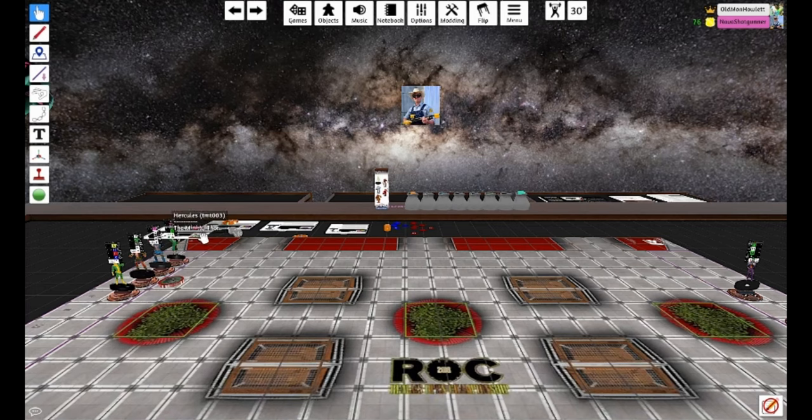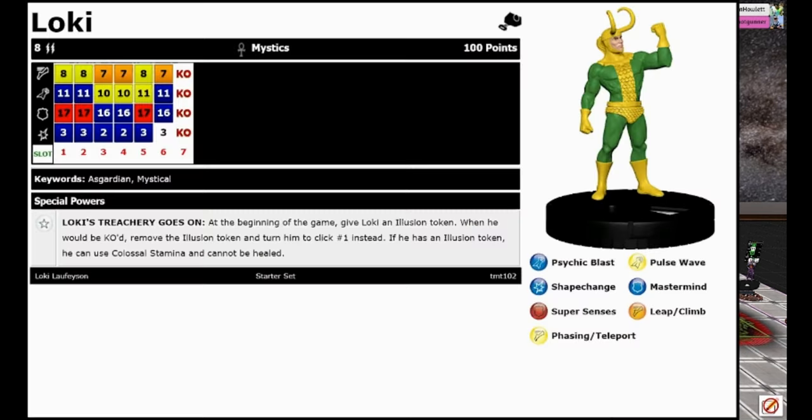Hercules is my only character with Indomitable. Next up is the starter set Loki — I really like this one. He's got the Mystics team ability, which is huge. He has one trait: Loki's Treachery. At the beginning of the game, give Loki an Illusion Token. When he would be KO'd, remove the Illusion Token and turn him to click number one instead. If he has an Illusion Token, he can use Colossal Stamina and cannot be healed. So he's got essentially 12 clicks of life. He has 8 range with two targets and double bolt — 10 Blast.